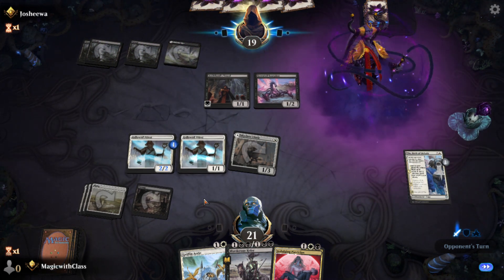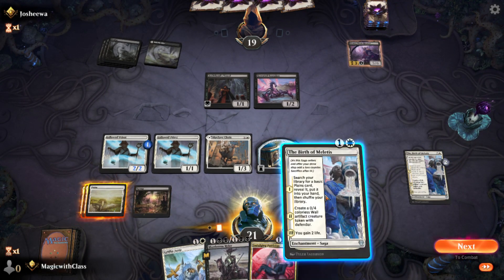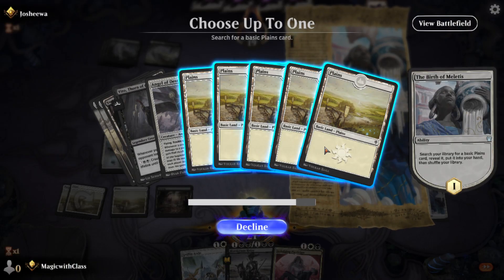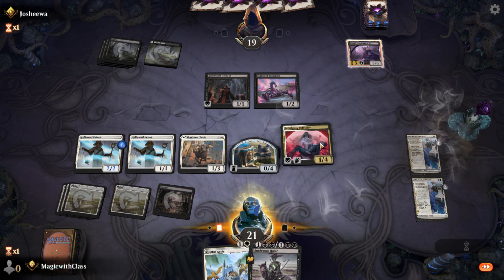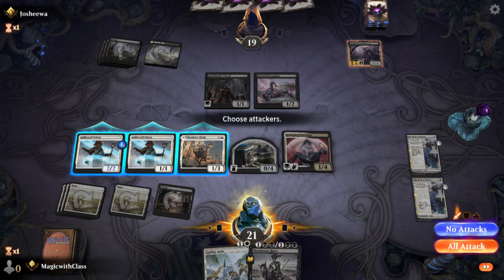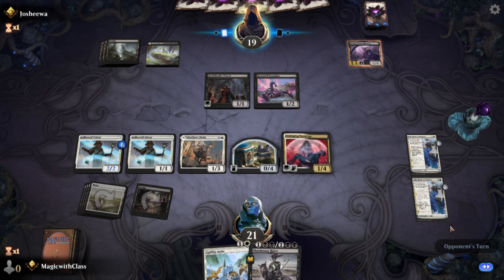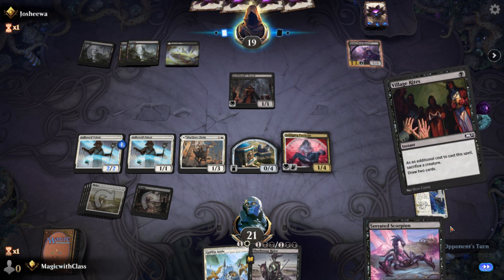He played Erebos — not good, a mythic. I'll play another Birth of Meletis, get a Plains, play the Plains, play Indulging Patrician — even though I don't have a great way to gain life. The Birth of Meletis cards will gain me some life and put counters on my Hallowed Priest. But I need a way to gain life if I want anything to happen — I have all the payoff cards for gaining life but nothing to actually trigger them.